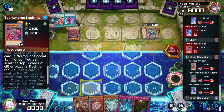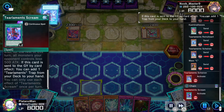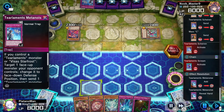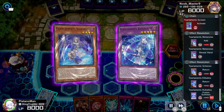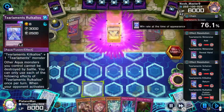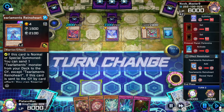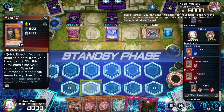They get to mill about five from the Kick Holos and then about three from the Tearlament Kashtira. The Siren activates — typical Tearlament stuff. This duel is actually quite long with a lot of back and forth interaction, so I'm going to fast forward a little bit to save some time. Now it's back to us and we also get hit with Maxx C.